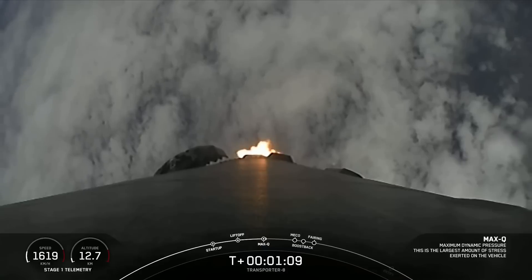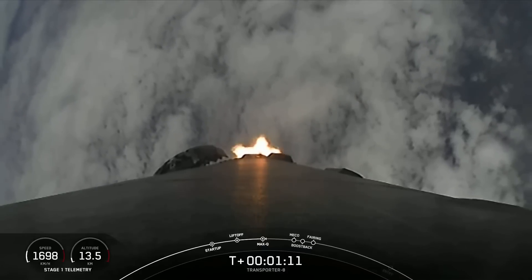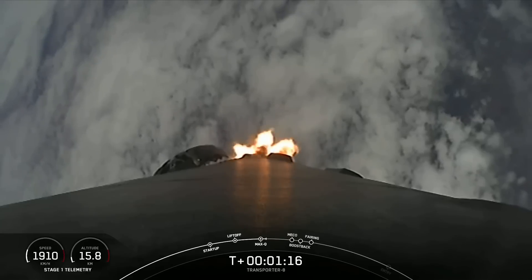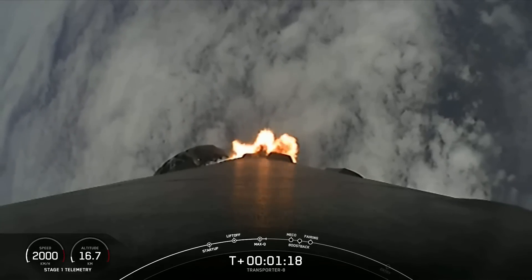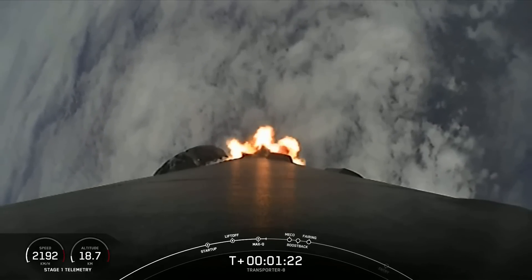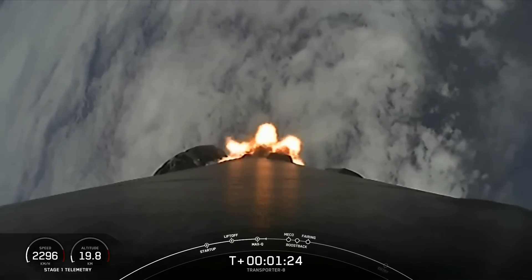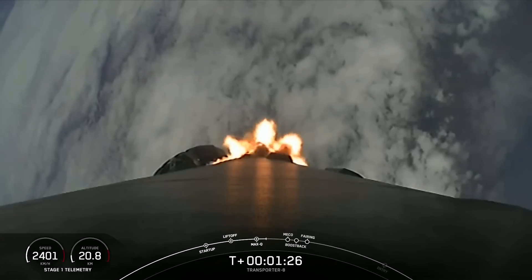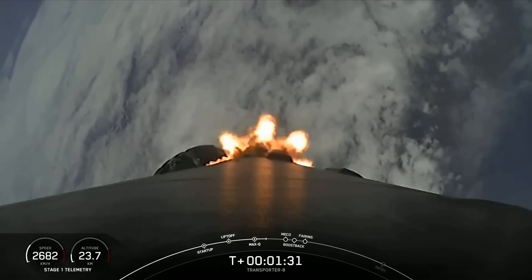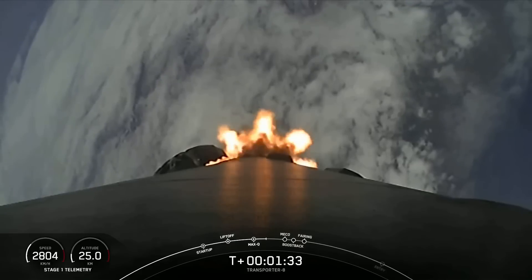We do have five events coming up in quick succession: MECO, Stage Separation, Stage 1 Flip, SES-1, and then the start of the boost back burn on the first stage. MECO is main engine cutoff — that's where we shut down all nine of those engines that you can see burning there on your screen. That will help slow the vehicle down in preparation for the next event, which is Stage Separation.